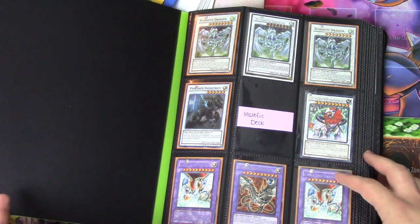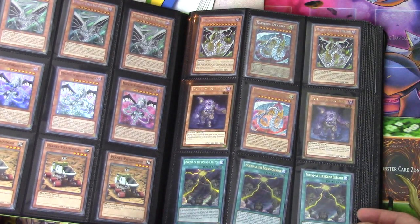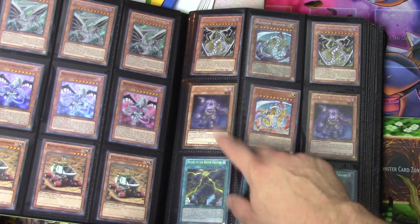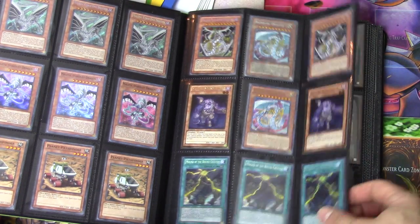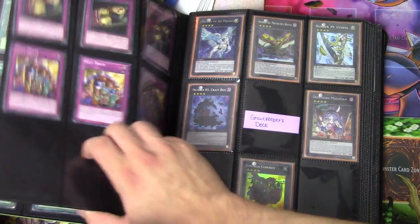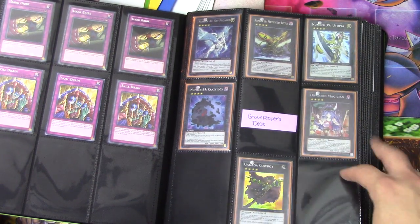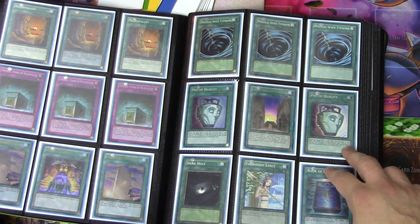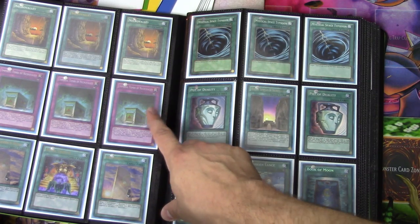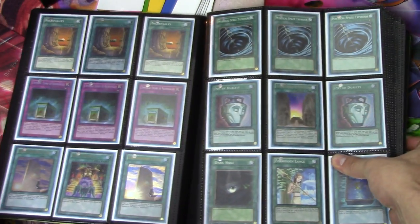There's got some Stardust Dragons there, Cyber End Dragons, some Malefic Cyber End Dragons, Malefic Stardust Dragons, Rainbow Dragon — looks like the original one. A couple of Plaguespreader Zombies there. Got a Key Beetle and a Dawn Magician, a Gagaga Cowboy, two more Super Rarity Pot of Dualities. The Necrovalley — Necrovalley right there, so I get a really good trap card, four of them. The rest of the Gravekeeper stuff.